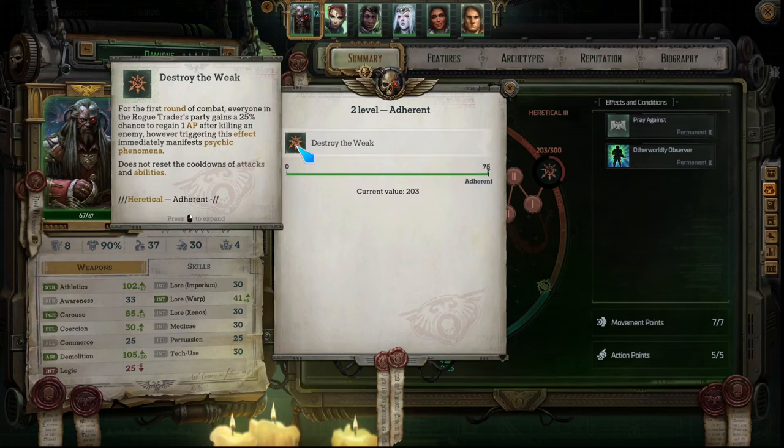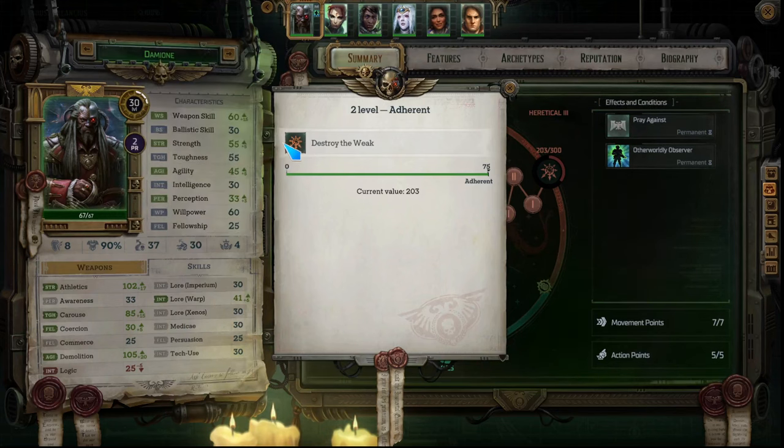Psychic phenomena occur when you use a lot of psychic abilities — it fills up a specific bar, and when it gets high enough bad things can happen: random damage, summoning a demon that attacks you, and various other effects. However, if you go heretical you have feats that can give you positive benefits when psychic phenomena proc, so they're not always bad. This is very situational — if you build your characters to benefit from psychic phenomena, this tier 2 ability could be quite useful for proccing more phenomena and gaining more benefits.